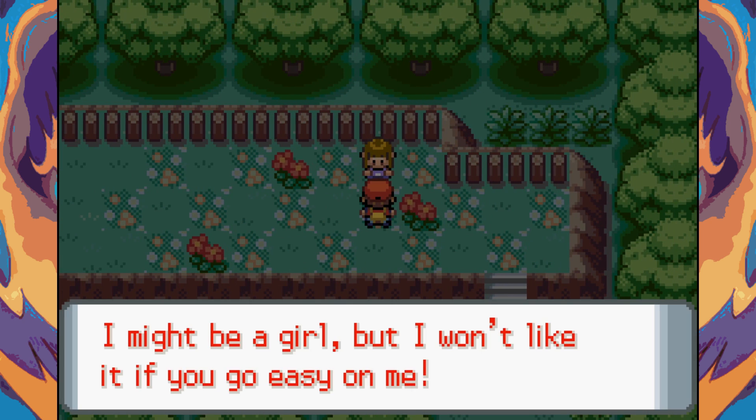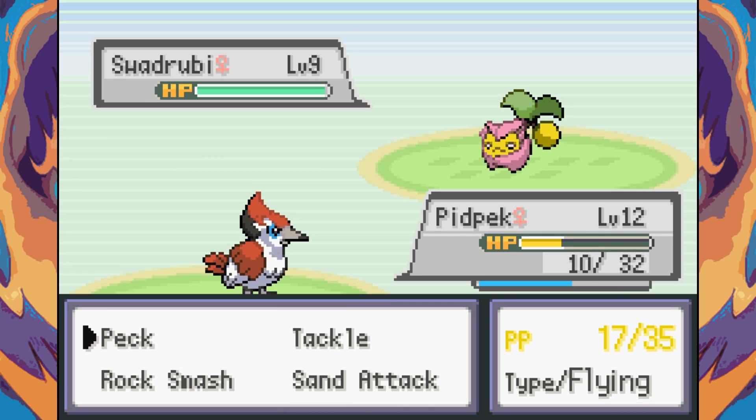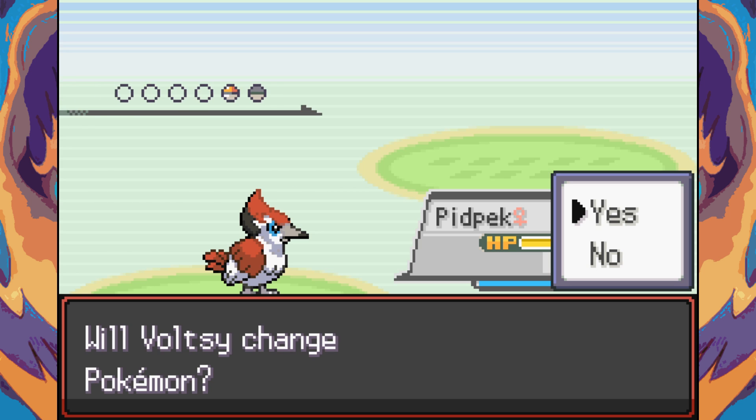Another trainer challenges — she says she won't like it if we go easy on her. She's got a Skiena and Romantis — a Scyther/Roselia fusion. I couldn't think of what the 'row' part was, but then it hit me — Rosalia! That's pretty cool.